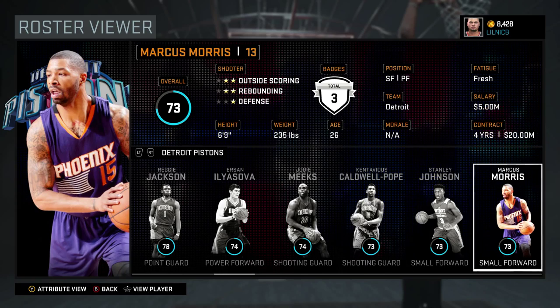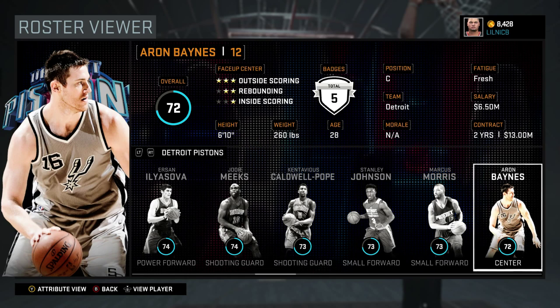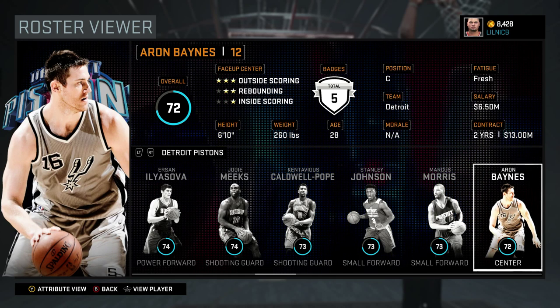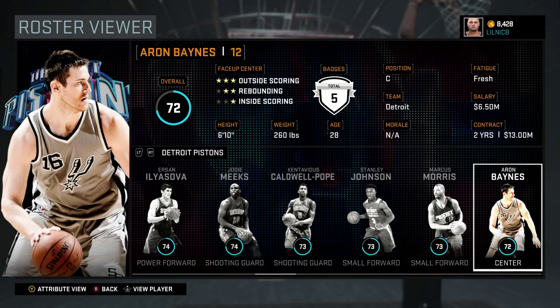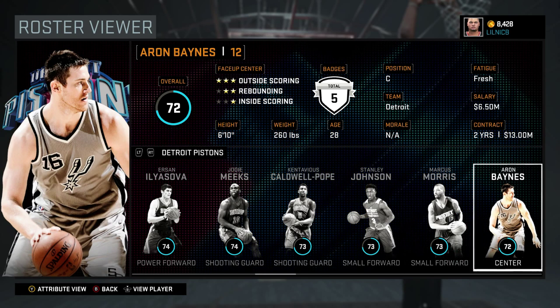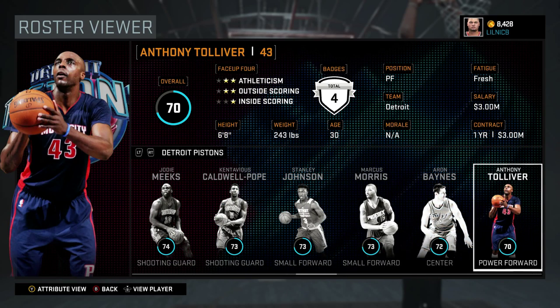Marcus Morris is Ersan Ilyasova's backup — use him just like Ilyasova, he can do just about the same thing. Aaron Baynes: use him only when Andre Drummond is tired. He's your backup center and he's going to get some jobs done, but you want Drummond on the court as much as possible. Make sure he gets his rest, throw Baynes in there, and mess with your lineups.